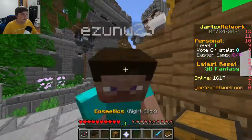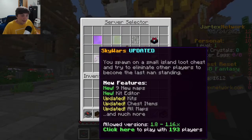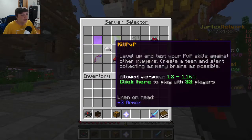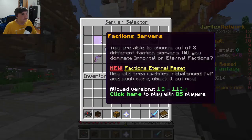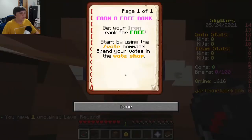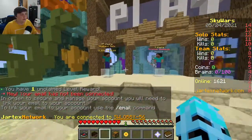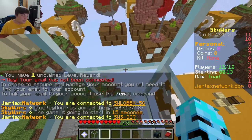Now that I'm in, we have all of these options. Where's the server selector? Here we go — Sky Wars, Bed Wars, UHC, The Bridge, Practice, Creative, Kit PvP, Survival, Prison, I think those are faction servers, and Skyblock. Let's go Sky Wars — solo. Here we go, I'm gonna lose this, I just want you guys to know.